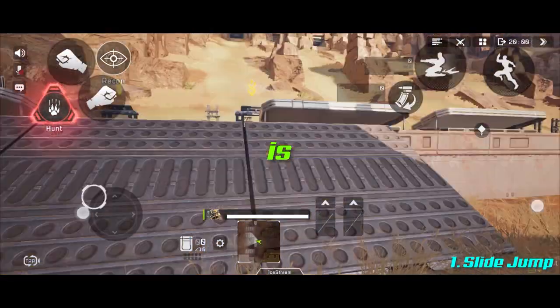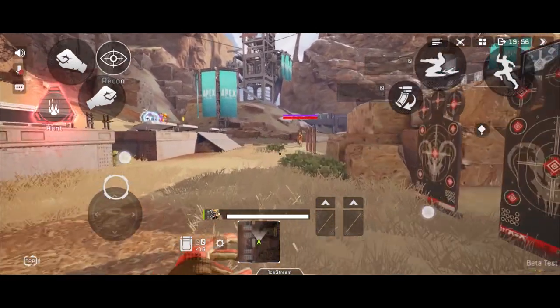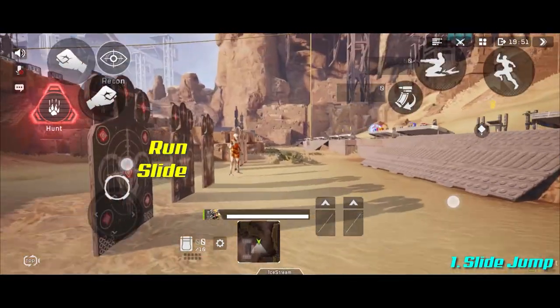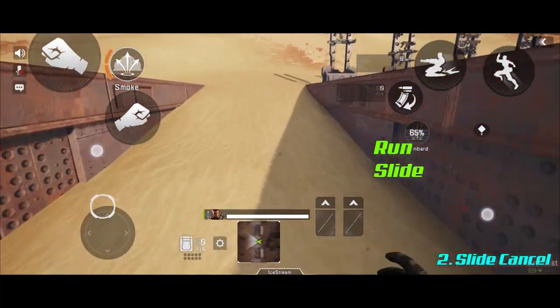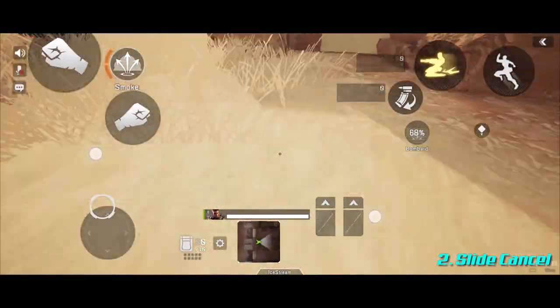Slide jump is also known as slide cancel in games like Call of Duty Mobile. However, movement in Apex Legends Mobile is very precise and there is actually a move called slide cancel that does a completely different thing here. For slide jump: you run, you slide, you hit the jump button, and you jump into the air. For the slide cancel: you run, you slide, and once you let go of your slide button you will stop dead in your tracks — very useful for turning sharp corners.